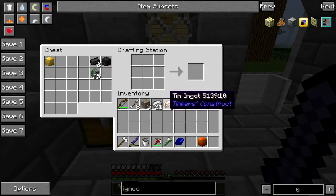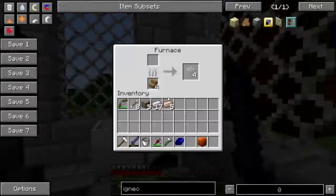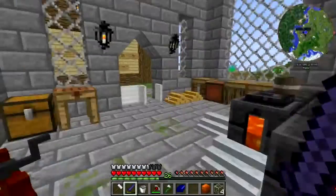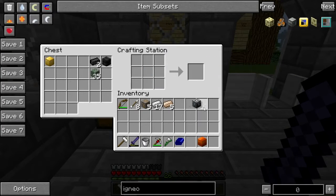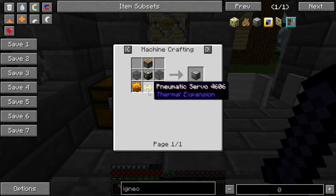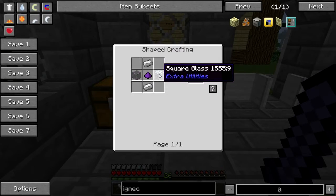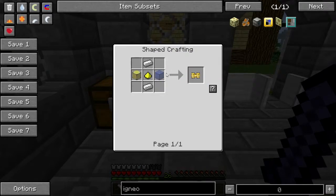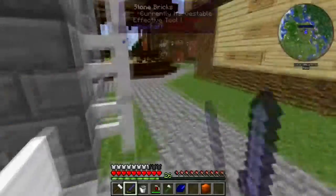Let's break that up. Iron in the corners. My glass ought to be done — there we go. Glass, glass, glass, glass. And what else? Oh, I did need copper. A pneumatic servo is two glass, two iron, and redstone. Alright, I can do that.